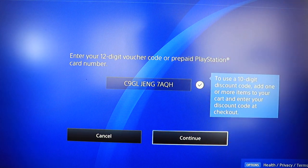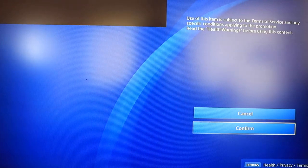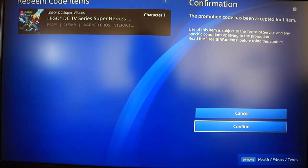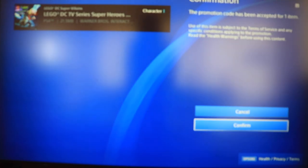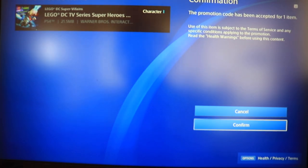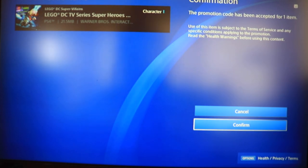Tap the down button and make sure you have the check mark, then tap the Continue button. The promotion code has been accepted for one item. As you can see, it shows us what we'll get - we're going to get the LEGO DC TV Series Super Heroes Pack. The promotion code has been accepted for one item.